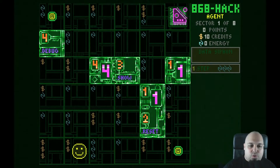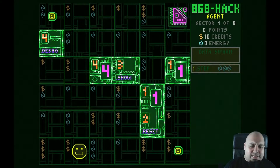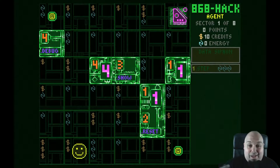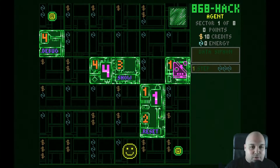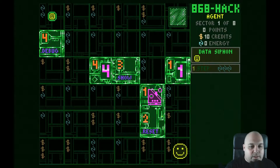Some monsters can walk through those big squares that have numbers like one, two, three, four on them. Some are more resilient, some move only one square, some are invisible and only become visible when they are in range. Basically, I have to advance through the sectors and I need to stay alive. I'm going to go there — I took the data siphon. Data siphon is basically something — you'll see what it does. But now I'm in a tricky position.